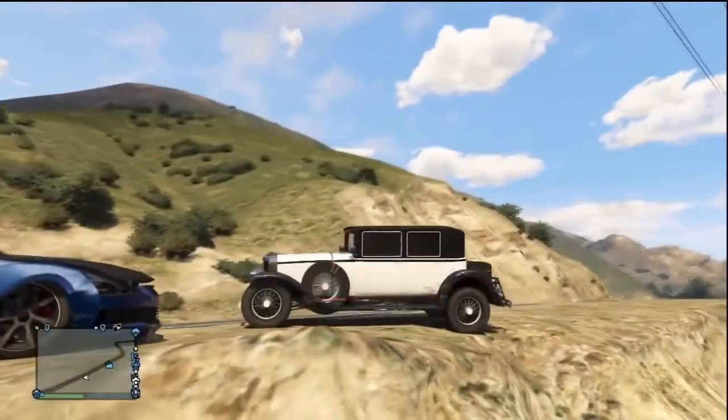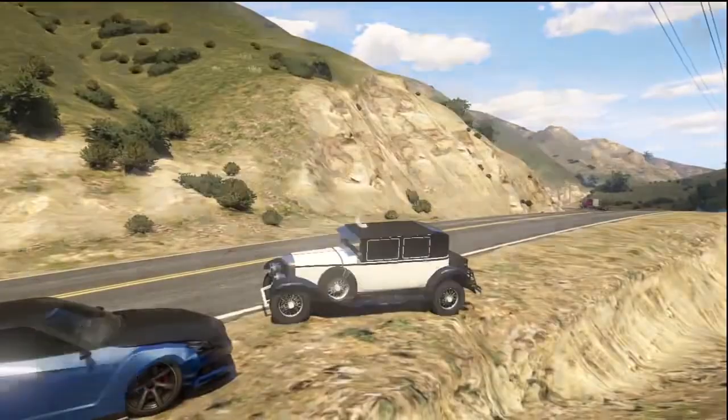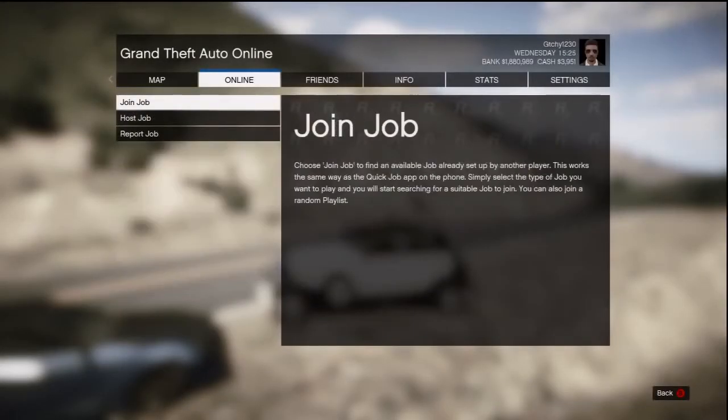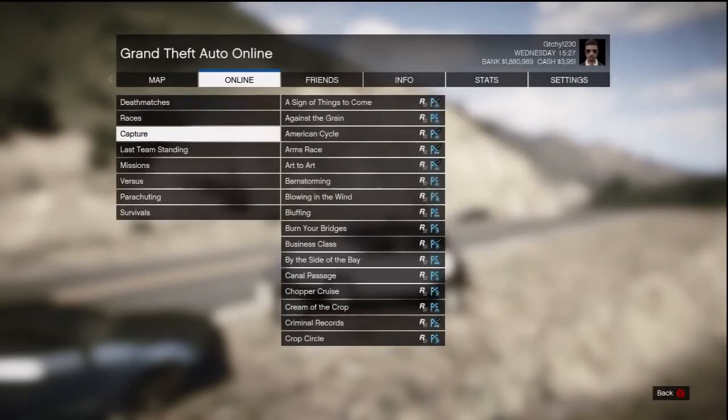So without any further ado, why don't I show you guys how you can do this yourselves. All you want to do is log in to Grand Theft Auto Online and have at least one friend who's willing to help you. And from there, pause your game, go over to Online, and hit Jobs. Then go down to Host Job, and then you want to go down to Rockstar Created. And then from there, go down to Versus.